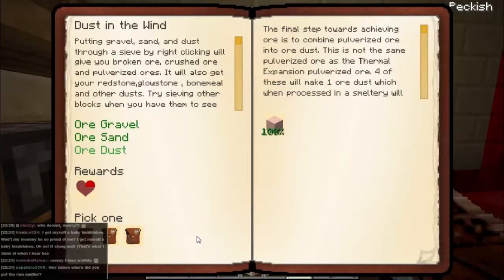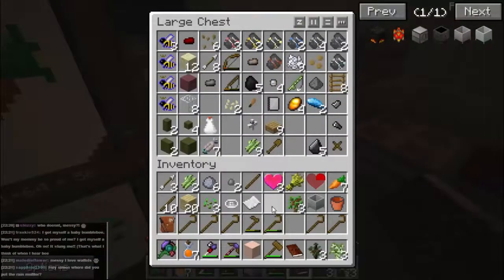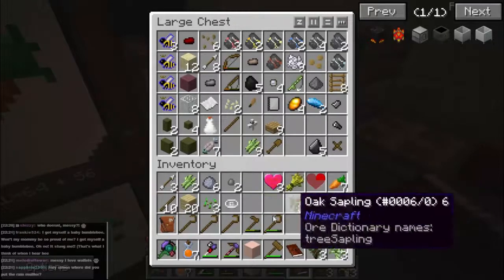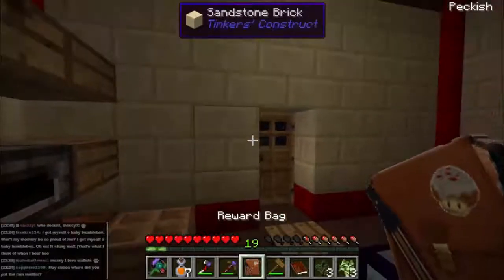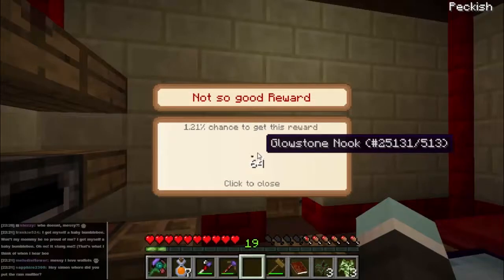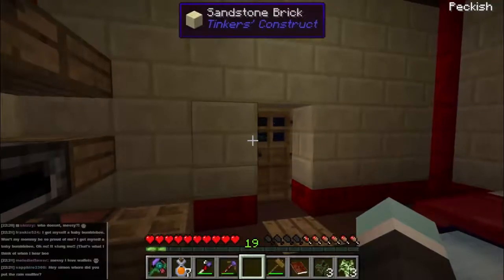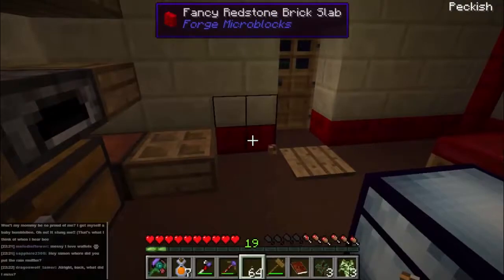Let's just put that sand away and that paper away - we don't need them. We want to do something with that crucible but we can't do that just yet. Let's have a look at this reward bag - 64 glowstone nooks! In a land where there's no light, I think glowstone nooks are going to be quite a useful thing.